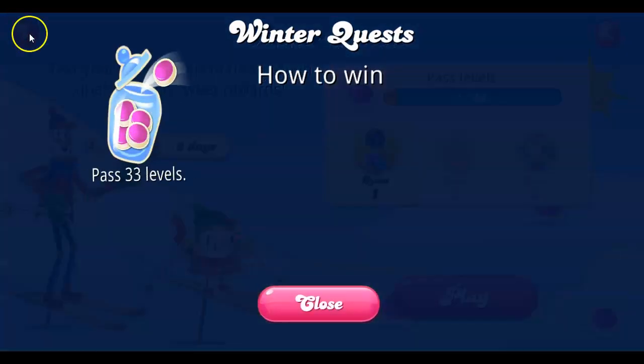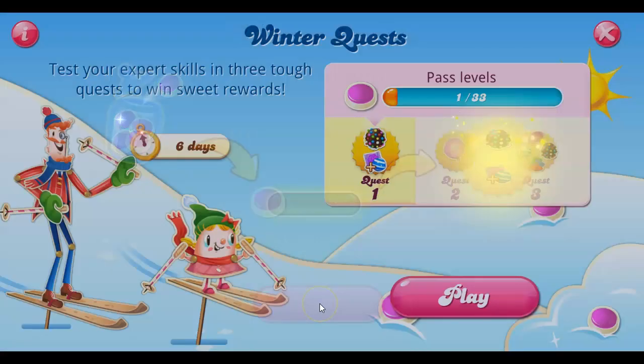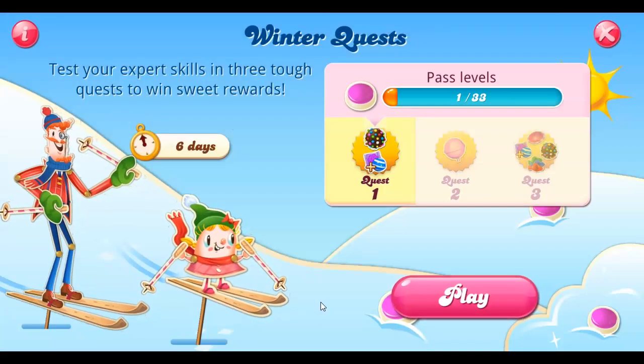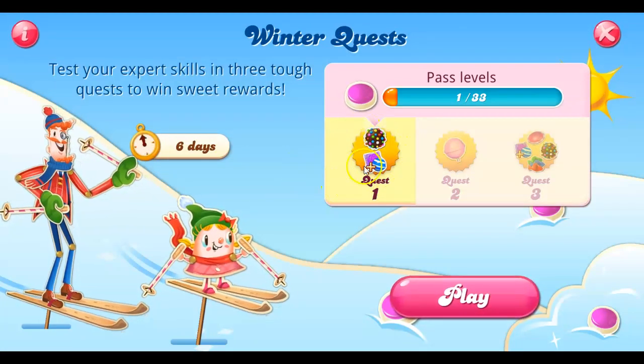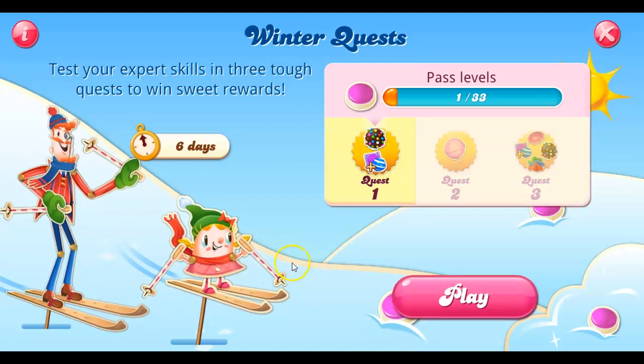Let's see if there's any additional information here. It says: Winter Quests, how to win — pass 33 levels, fill the bar before the time runs out, then claim your prize and begin the next quest with even more rewards. Not much information. What I was hoping to see is whether this is six days in total or six days for quest one. My assumption at this point is I have to do all of them in six days if I'm going to want to get that big prize.